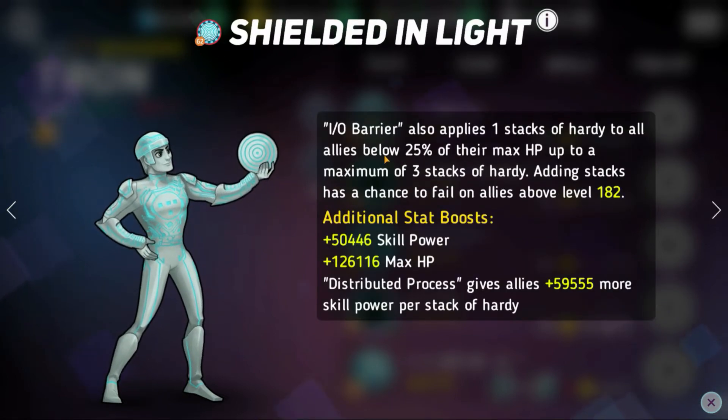His red skill, IO Barrier: his white skill also applies one stack of hardy to all allies below 25% of their max HP, up to a maximum of three stacks of hardy. This just gives even more hardy to his teammates, which in turn protects them from all the disables and debuffs. It makes his white skill even better, basically. And with Distributive Process, his green skill, he also gives even more skill power.